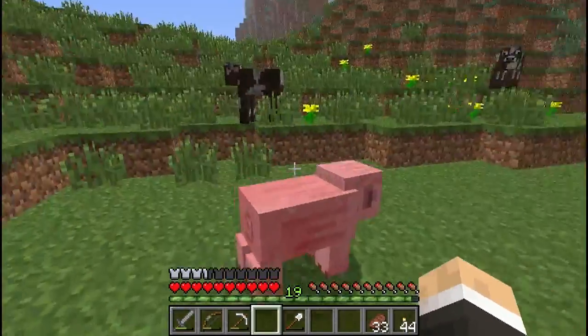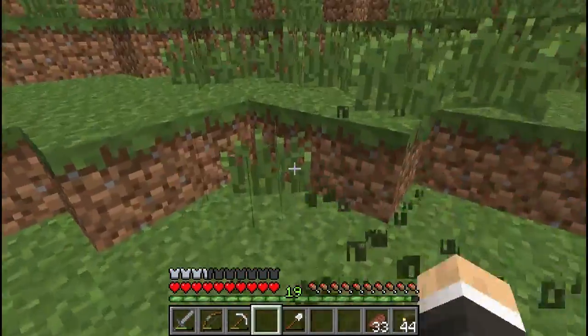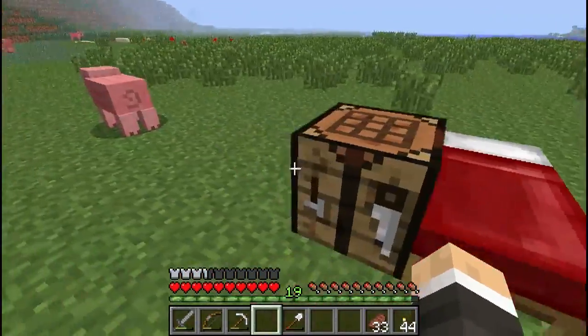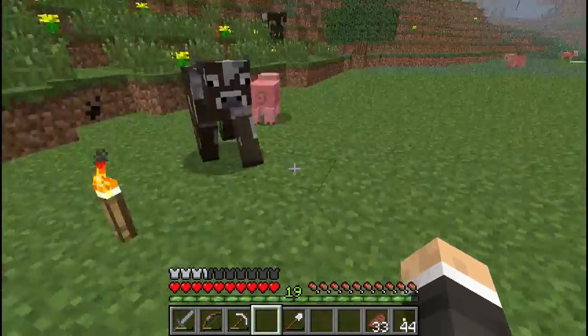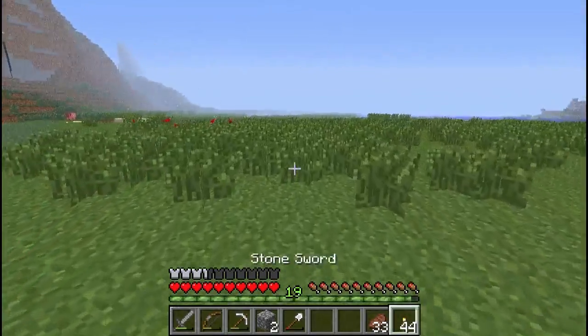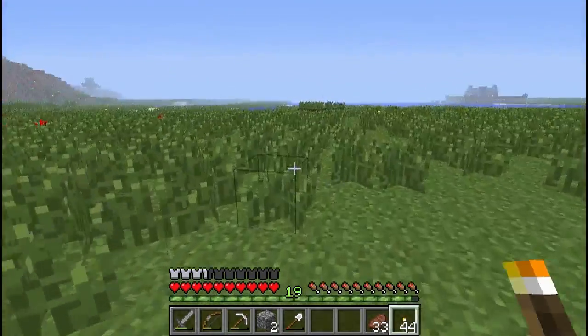So we've cleaned out the area — other than the farm animals that are lying around, but they'll go away eventually. I've obviously brought my bed over and my crafting table. Now what we're going to do is set out a layout for this farm. I don't have a whole lot of cobble left so we will have to go and collect some.